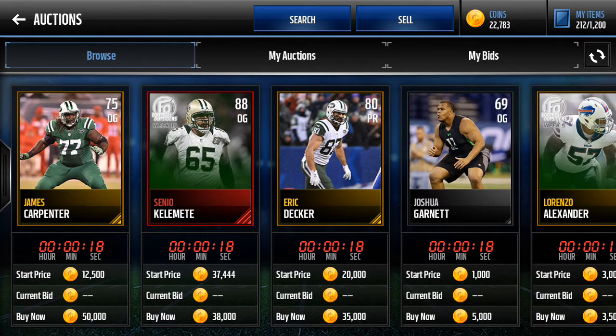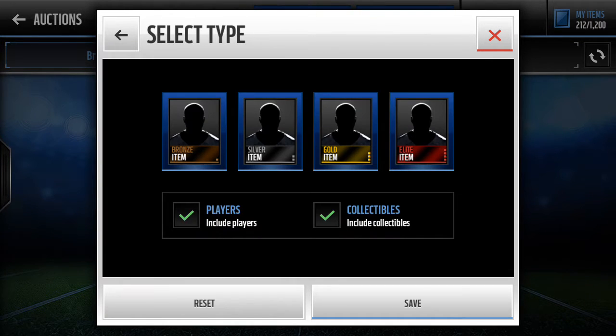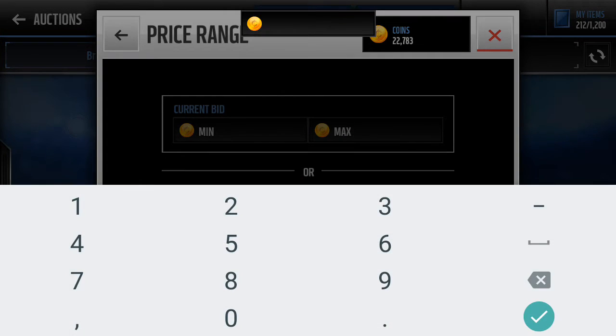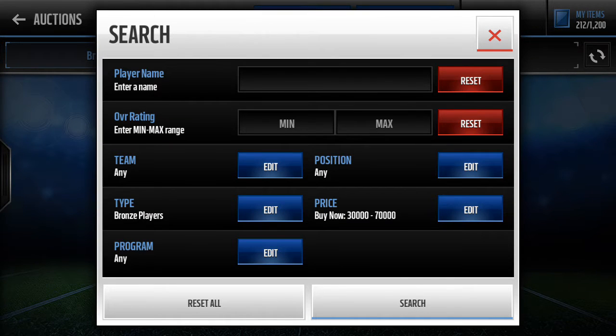You go to the auction house — this will get you tons of coins. Go to the auction house, press 'type: bronze item,' then under players, for the price you put 30,000 through 70,000. That's what I do, but you could use any range.